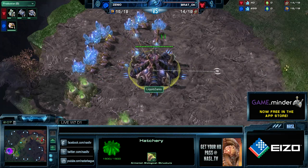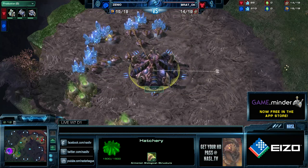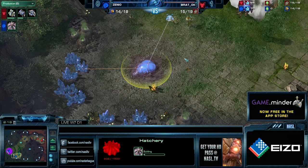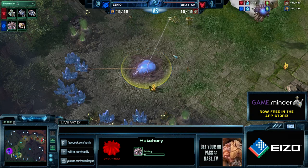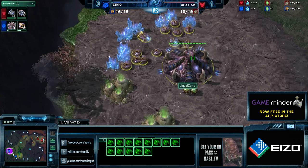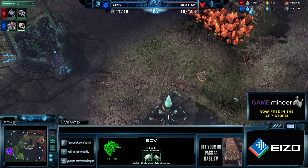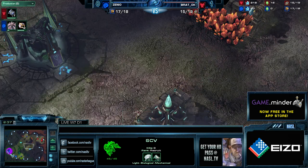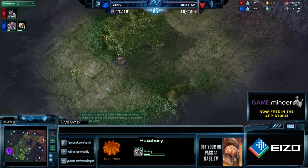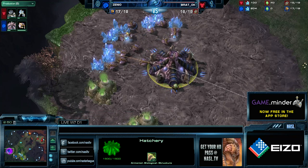In the mid left-hand position, it is the blue Zerg - Liquid Zenio, who is down zero-one. He chose Dual Site, which is interesting, but I love this for his style. We've seen him continually in his ZvP and ZvT favor a counter-attacking style, and he has very good map presence - something you need when doing counter-attacking styles. Zenio will be sporting that style and we'll see if he can take it in this game.